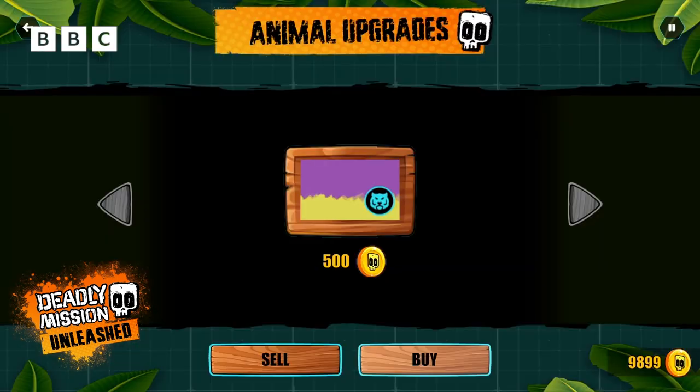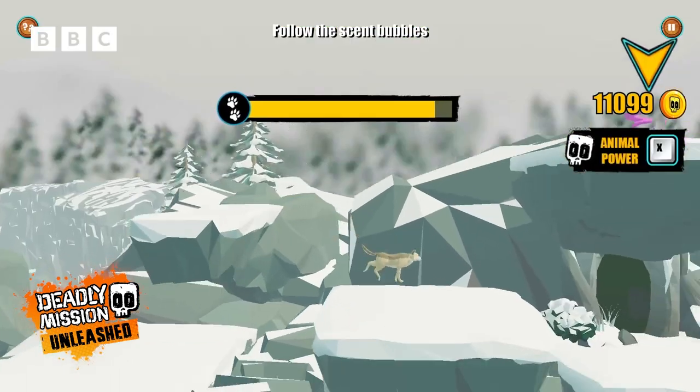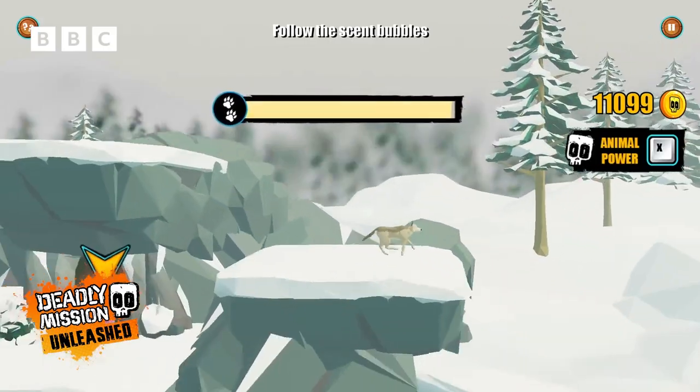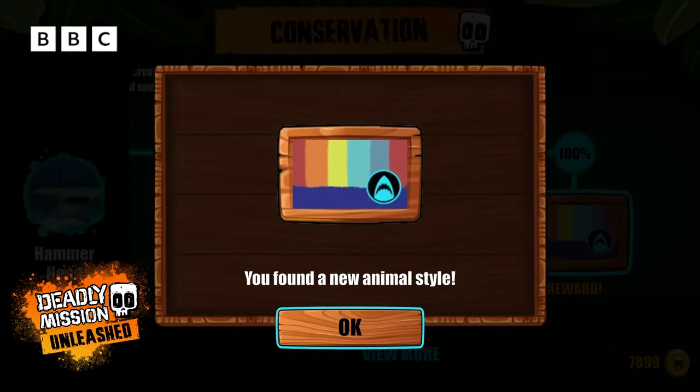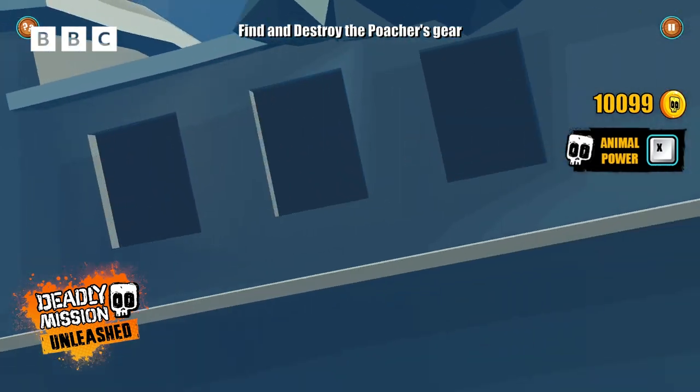You can play as a whole variety of deadly predators. How about being a tiger? Or maybe a wolf would suit you better. There are 12 different animals to play as — it's up to you. You can even play as a rainbow shark.